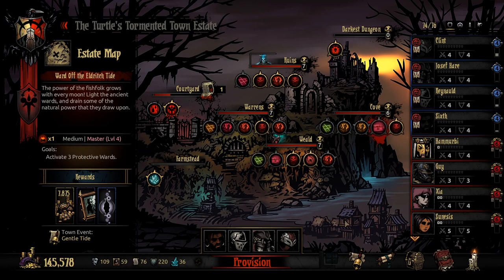Hello everybody and welcome back to Darkest Dungeon. We are here once again in this cursed estate and we are ready to head out into the Cove. We're going to be going for this mission here and activate the three protective wards.